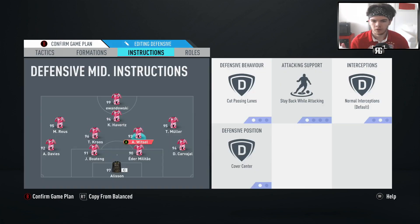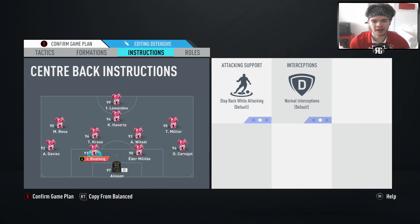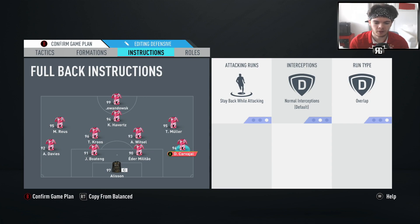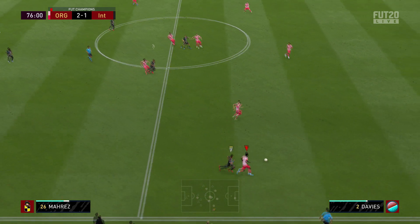Corners and free kicks are on standard. The goalkeeper is on sweeper keeper - we don't like to change that. It means every time a ball comes over the top, sometimes your keeper comes out and kicks it clear, saving you a couple of opportunities per game. The fullbacks - the back four - are all on stay back while attacking, giving you that solid foundation. I've noticed Carvajal seems to always let balls over the top get in, even on stay back while attacking, whereas Davis is phenomenal, but generally your fullbacks stay back and give you that solid foundation.